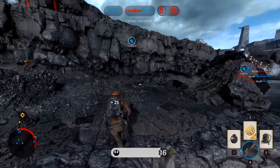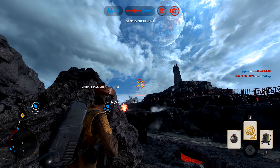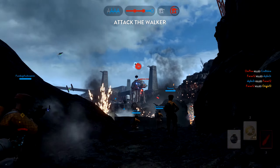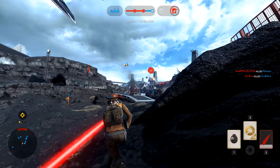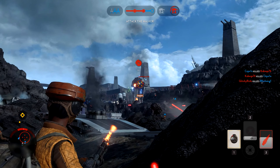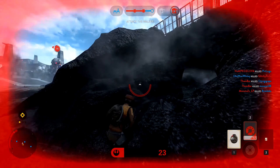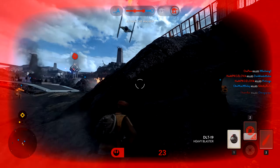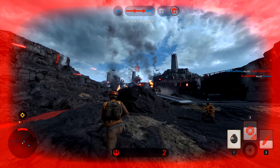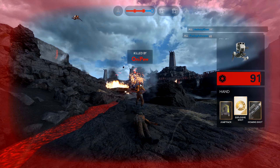Oh, they're locked in. That walker has sustained serious damage. Focus fire. The orbital strike is about to hit us! Scanners indicate the walker is weakening. Take it down while we can. That's it! Walker down!